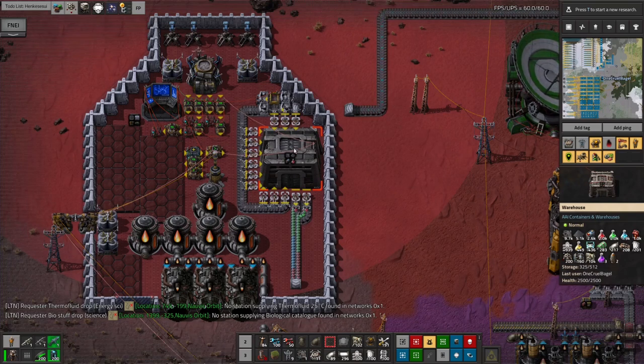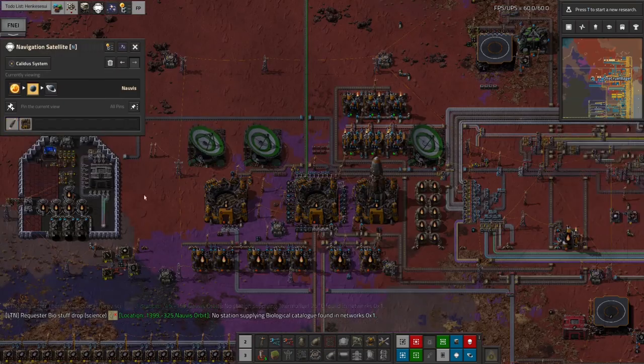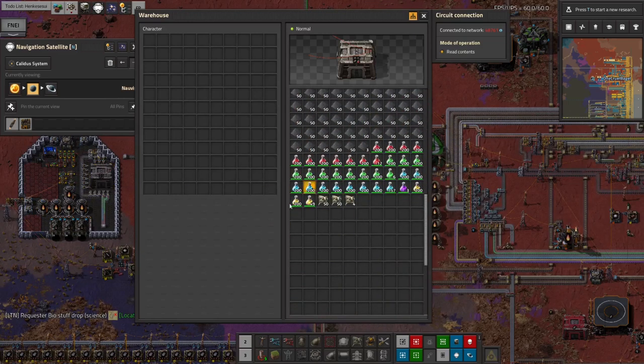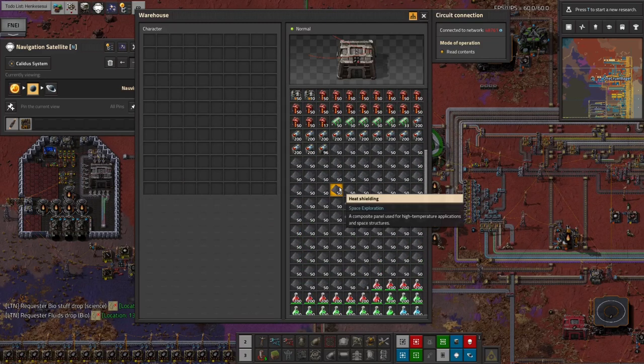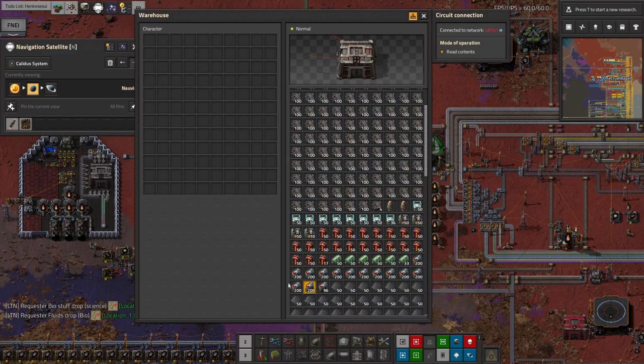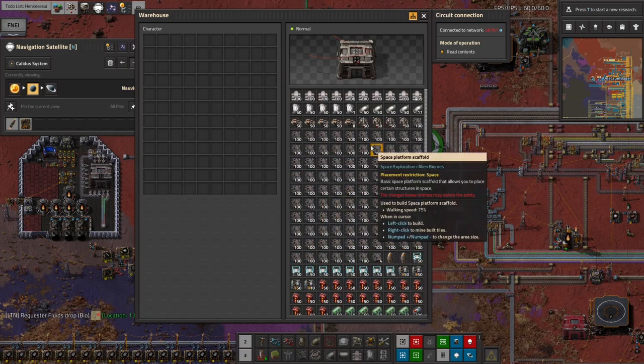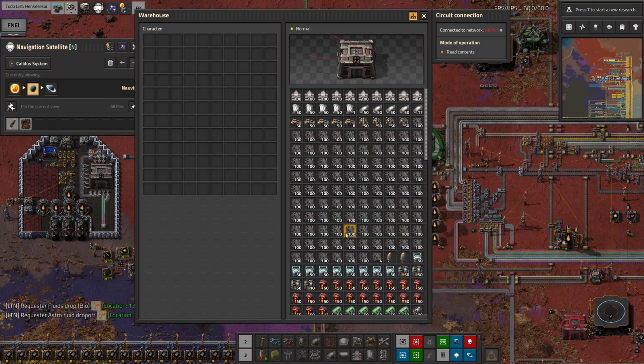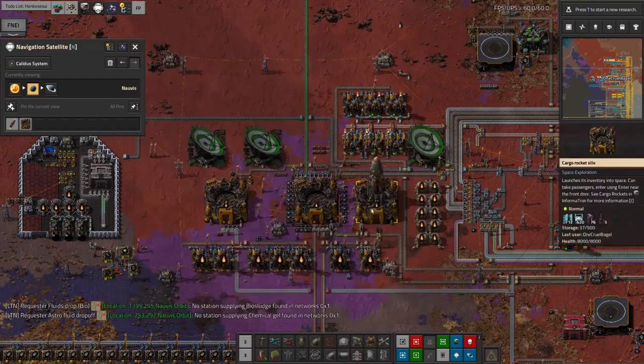I've got this gradually filling up — you can see there's a fair amount of stuff in there: some science packs to replace the ones that have been worked through, this unload of heat shielding, probably for all the spaceship parts I've been building, various modules and motors and batteries and so on. All these sorts of things that I'm churning my way through as I build more and more things up in orbit, so this should in theory keep everything ticking over.